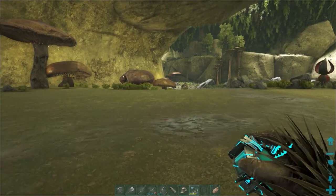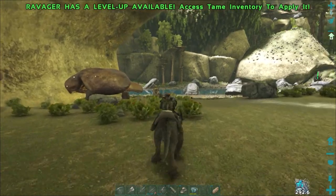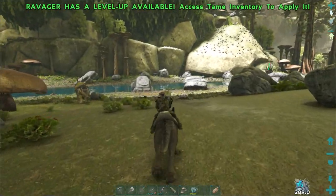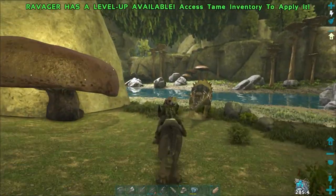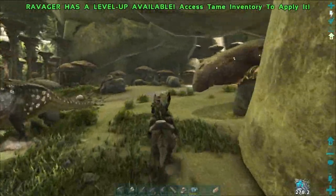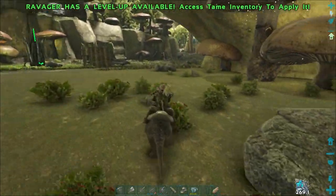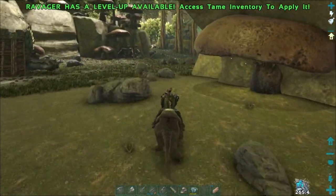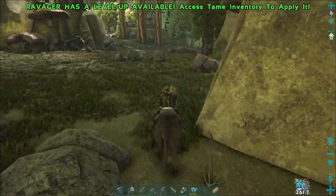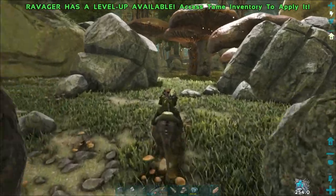Fantastic! Let's run back to base — we need to grab some more mutton. That means we're going to be doing some more imprinting and breeding with our spinos, but I can't turn a level 145 down, especially when that's pretty much double the levels.